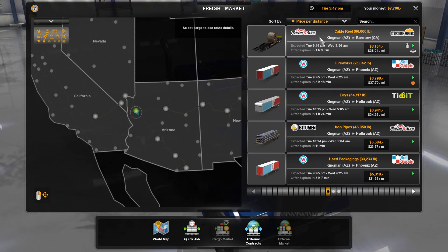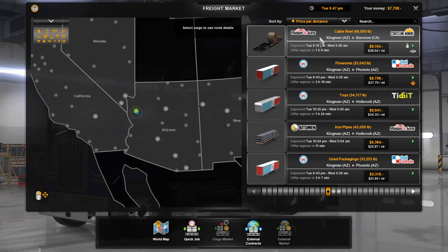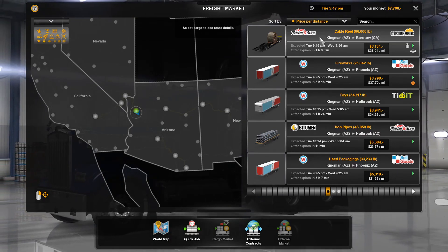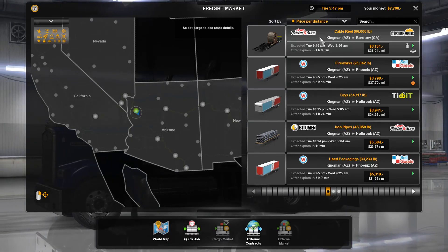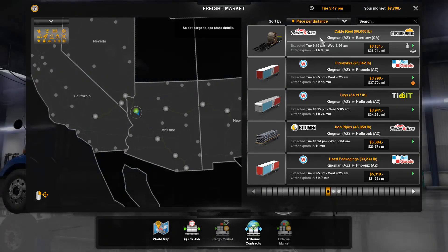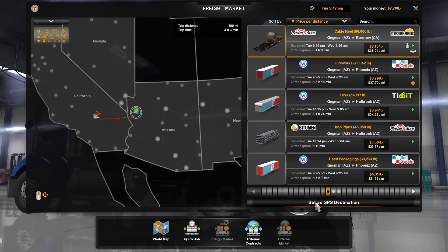Hello everybody and welcome back to American Truck Simulator. This is going to be a little bit different because I'm going to start you off from the menu here. I promised before that we would do a different mission other than within Arizona and New Mexico. So I think we're going to go ahead and go with this 66,000 pound cable reel. We'll get that highlighted and set it as our GPS destination.